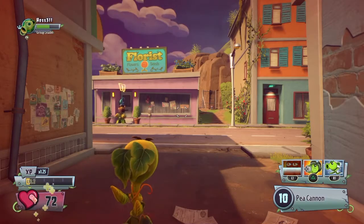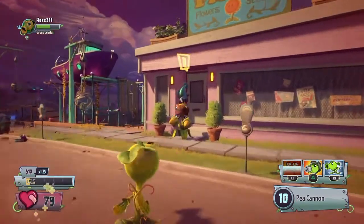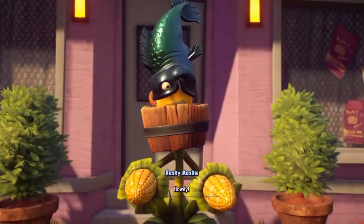Hey, it's Thunderhoss. In this video, I'm going to show you the Bullseye Boat Blast Quest that's going to get you the Cheese Tricks hat for your Peashooter.